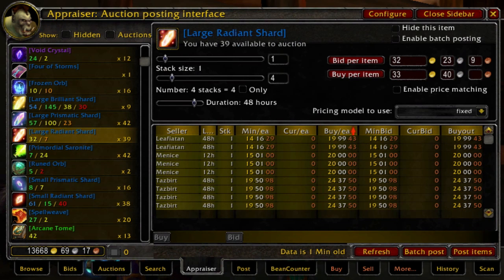The characteristics of Large Radiant Shard that make it such a steady pipeline item — and really a classic example of the pipeline method I teach — is that it's in low supply a lot of the time, and yet there's a moderate and never-ending demand from enchanters who really need a few of these.